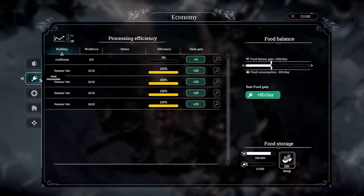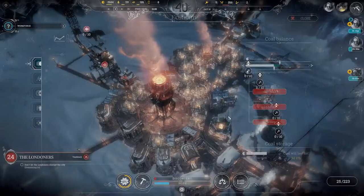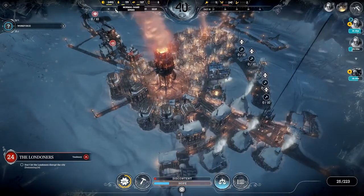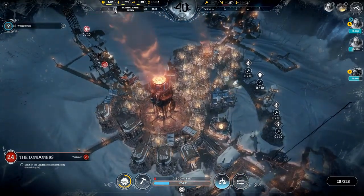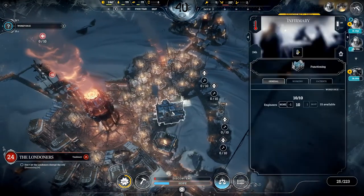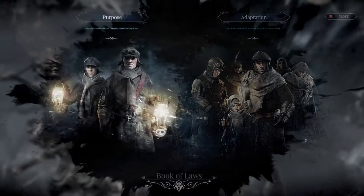Let's check our economy. Food is still fine, untreated citizens is zero - good. We might run into issues with health later because we only have the one infirmary, and infirmaries require steam cores. We're not going to have enough steam cores to just keep building infirmaries all over the place.